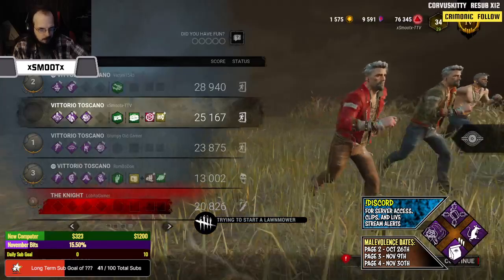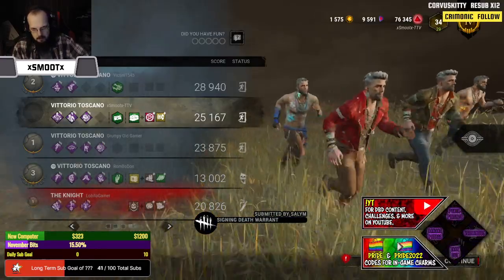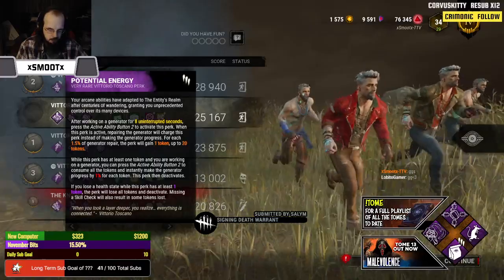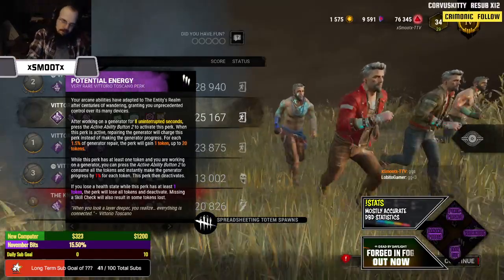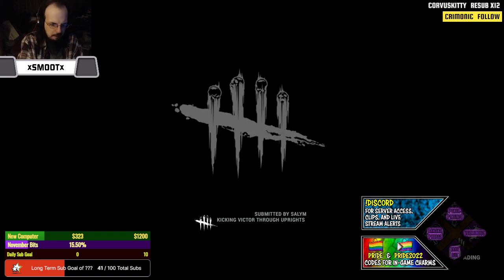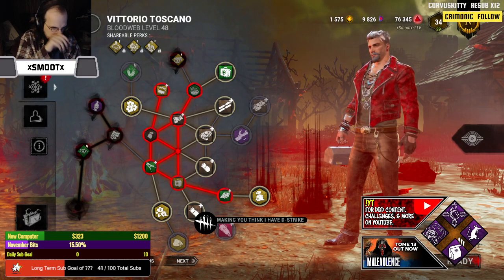Dude was going for Quick and Quiet and Sprint Burst, let's go. He was doing a tome challenge. Yeah he was going for adept as well. GGs. But yeah, I'm kind of with you — I wouldn't mind it if they made this once per game instead of multi-use. Either once per game or like once per gen or something. That's a little too good. I don't think the devs really looked into the perks. I think it's a little too strong. Now that I have an actual match to test it out on, I kind of am like maybe we should kick this down a bit.